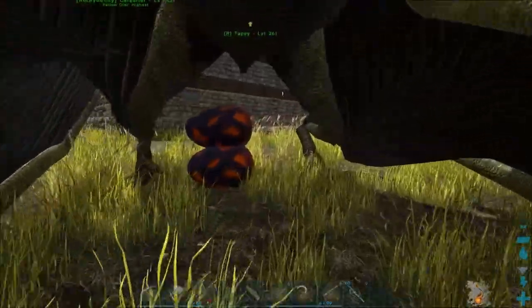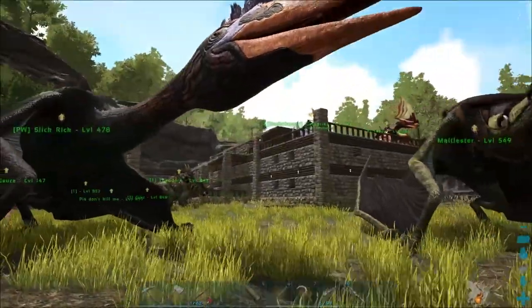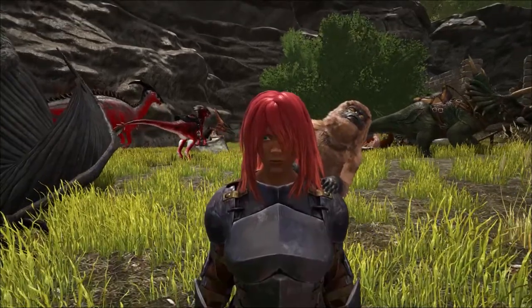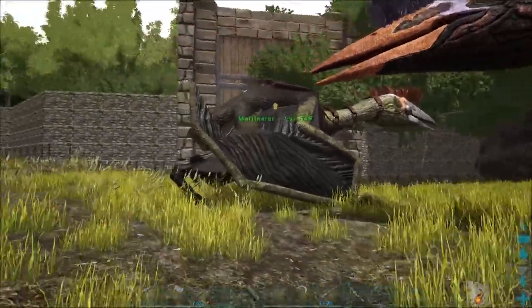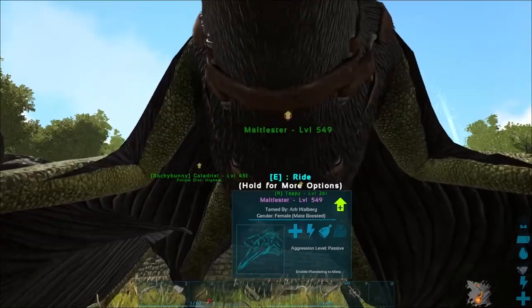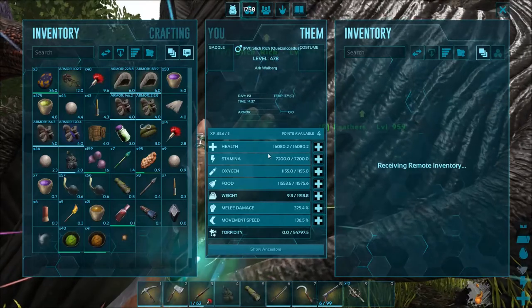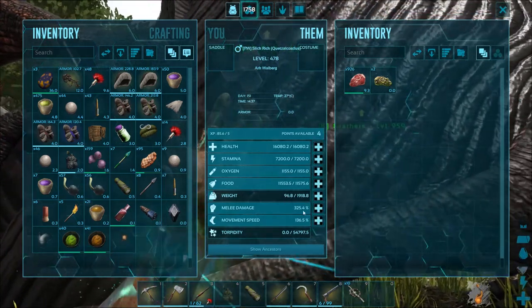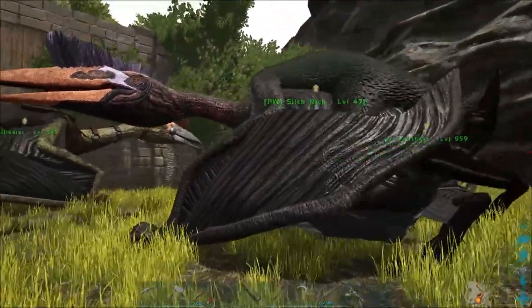We've got two Quetzal eggs already! Not only did we tame that Quetzal but I actually spotted a level 520 female — I kid you not. I think it must have been my greatest achievement to date. I got Wombat to help me tame it — he was reluctant but he actually helped bring it down. She's back at home. This means we've got two mate-boosted pairs. I'm going to leave Slick Rick here with Malt Lester to get some eggs for T-Bunny and Rocky, then bring Slick Rick over. His stats: 16,000 health, 7,200 stamina, tons of weight, decent melee, 136.5 movement speed.